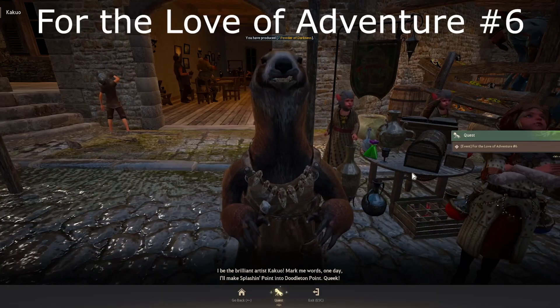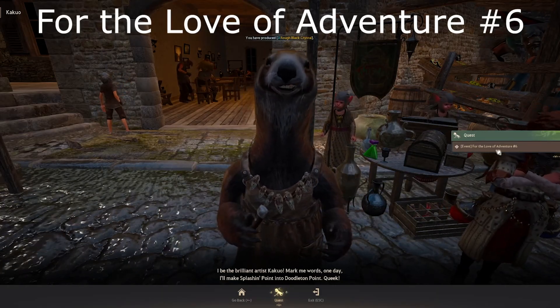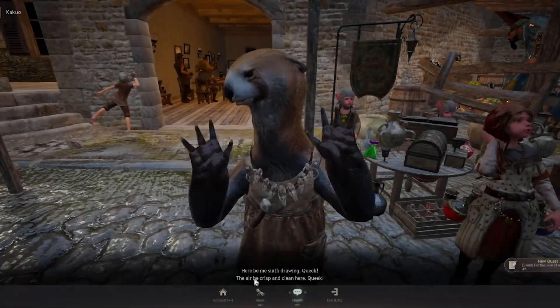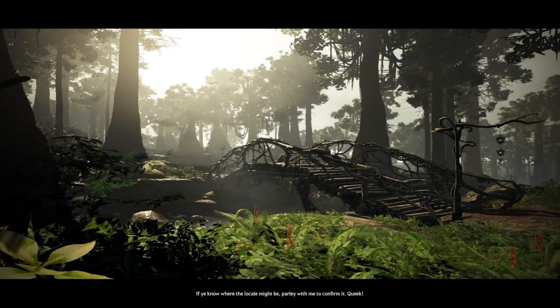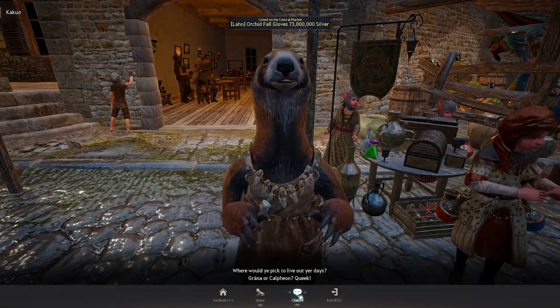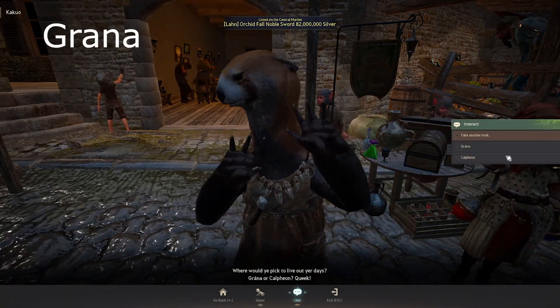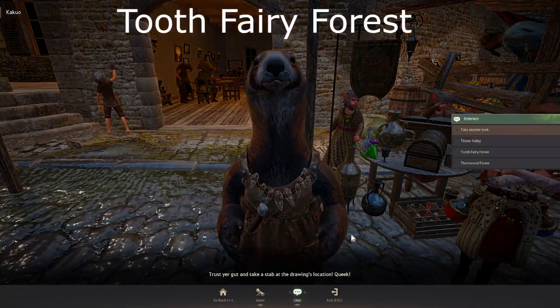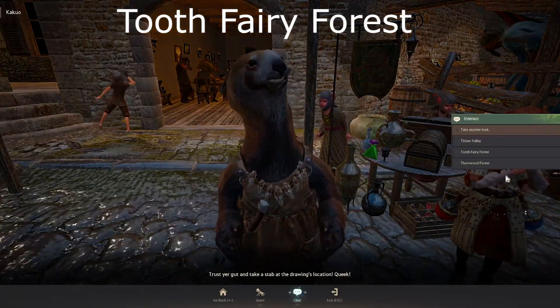Next quest: For the Love of Adventure Number Six. Continue — for this we will get the I-Reset item. Accept, chat, look at the drawing — it's in Commissilia. Escape to exit, R again, chat — the correct answer is Grana. Next chat — the correct answer here is Tooth Fairy Forest.